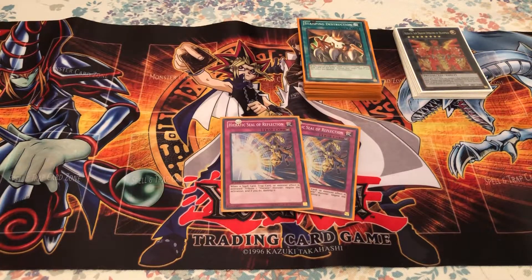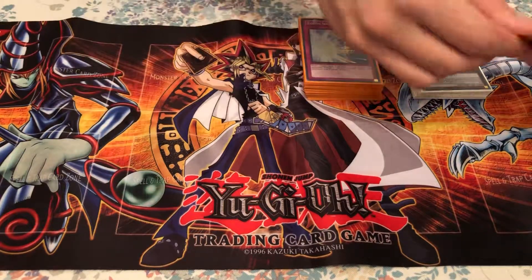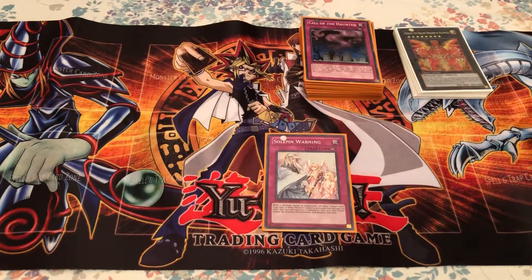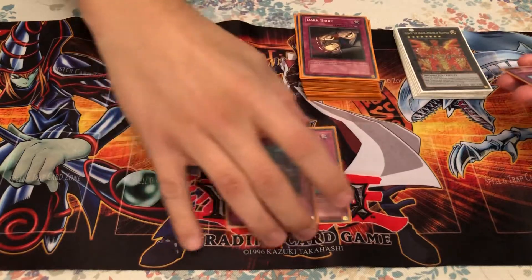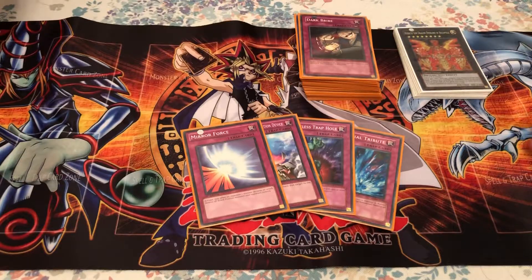Two Hieratic Seal of Reflection, which is sort of like Solemn Warning — it negates a summon but you tribute a Hieratic as cost. It's helpful in that it tributes a Hieratic for you, but it's a cost which means giving up a monster. Call of the Haunted — staple, good card. Solemn Warning — also staple. Dark Bribe — staple, just negation. Torrential Tribute, Bottomless Trap Hole, Compulsory Evacuation Device, and Mirror Force — pretty generic staples of the time and pretty helpful.